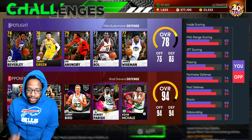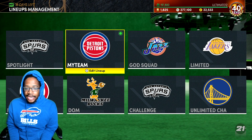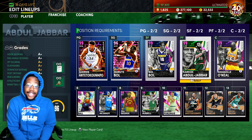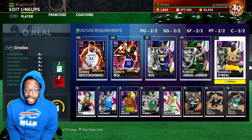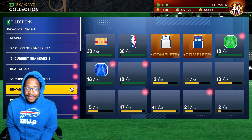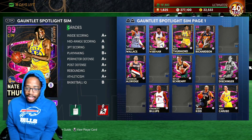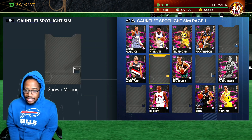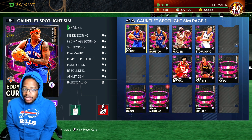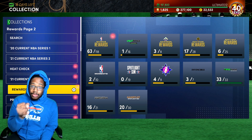Some advice for you guys — obviously everyone's not going to have an invincible lineup. You want as many tall players as possible. This is just an example. You're going to need some tall players. Your center is powerful even if you don't have this particular lineup. You can get yourself a James Worthy, a Nate Thurman — get Thurman. He's still one of the best centers in the game. There's Hakeem if you have to. You can also use James Worthy, Eddie Curry.